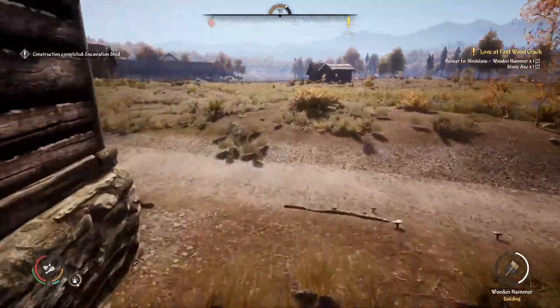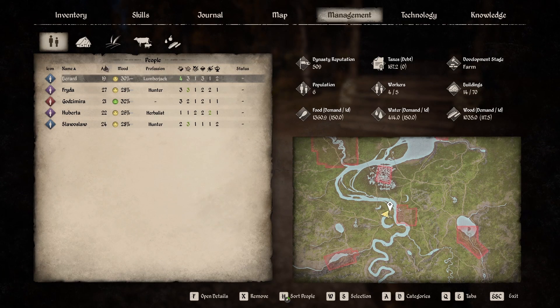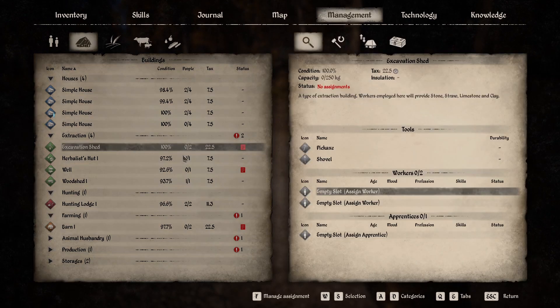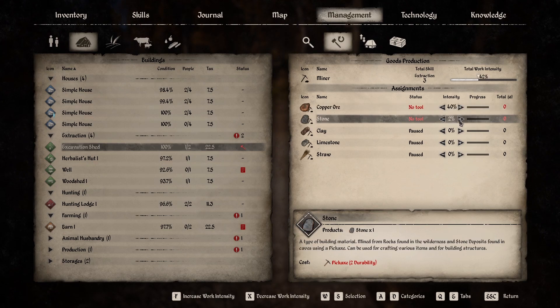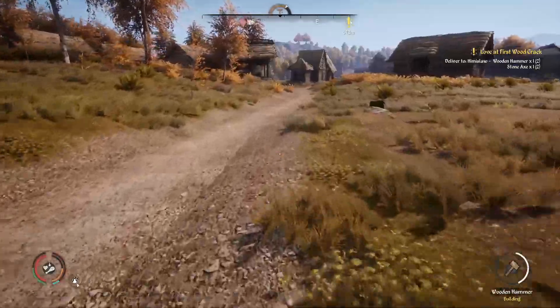The excavation shed is done, so I can put my wife to work — and it's not cruel because she really likes that kind of job. She likes extracting and excavating, so this actually makes her happy. Let's assign her. We want a fair amount of copper ore, and for the rest I'll focus on stone. Clay and limestone are used for insulating walls, which I don't care much for at this point. I'll need to get her some pickaxes.